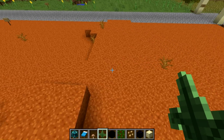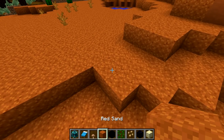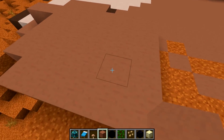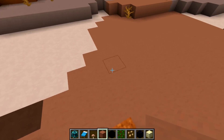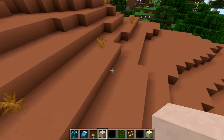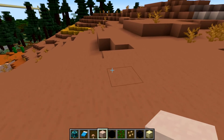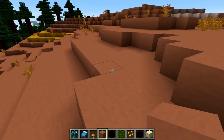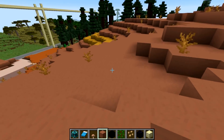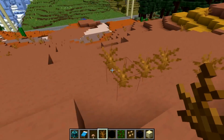Mesa Biome. You can see the red sand down here — it's pretty repetitive for the red sand, but I think it looks pretty good. The terracotta looks a little bit more textured than it did before. It feels like it could use a little bit more texture overall — right now it feels very generic to me. But the dead bushes do look really nice here — the dead bush texture looks pretty cool.